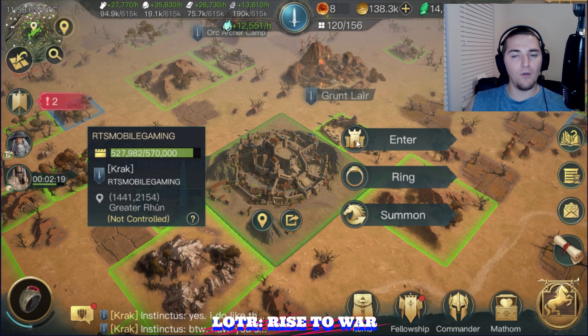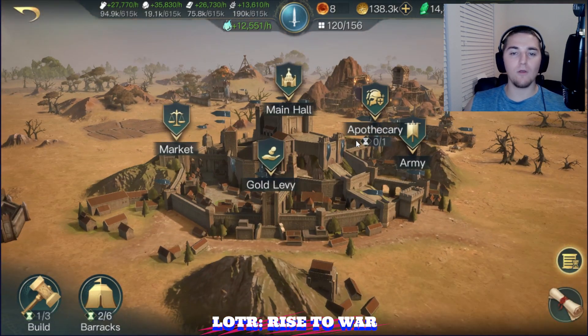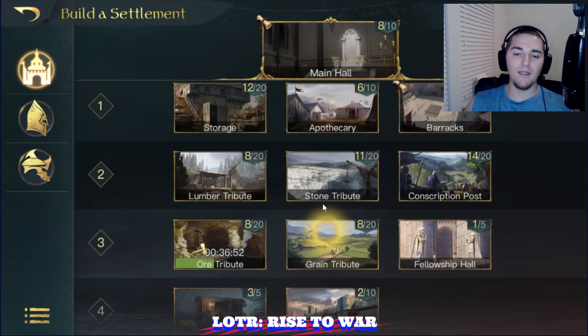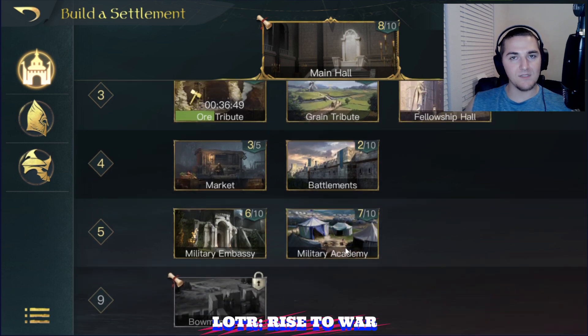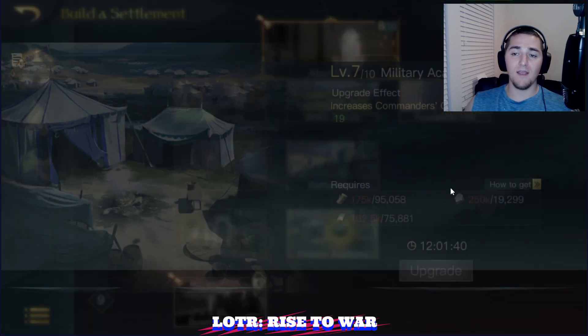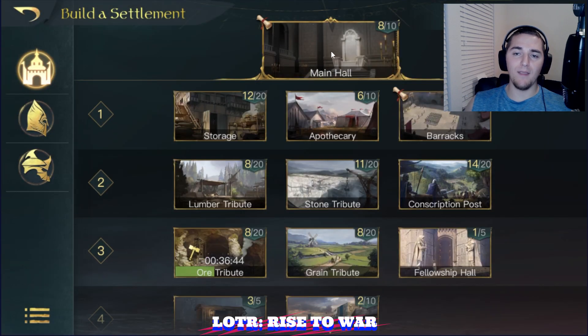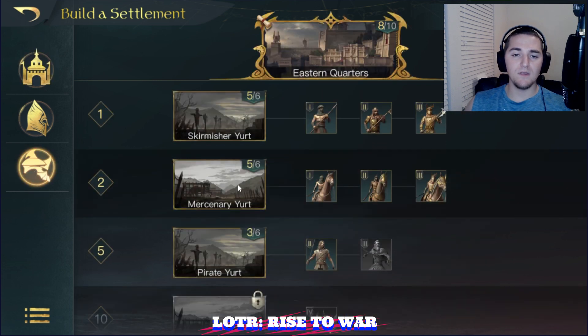Let's start with buildings because that's always a big question — where are you at Randy? Building wise, I am at Main Hall Level 8. I have Military Academy Level 7, which means I have plus 16 additional command. Having the Level 8 Main Hall allows me to unlock the next set of Tier 3 units. So I have Tier 3 Dragoons unlocked, and now I have Tier 3 Halepadiers and Tier 3 Dragoons.